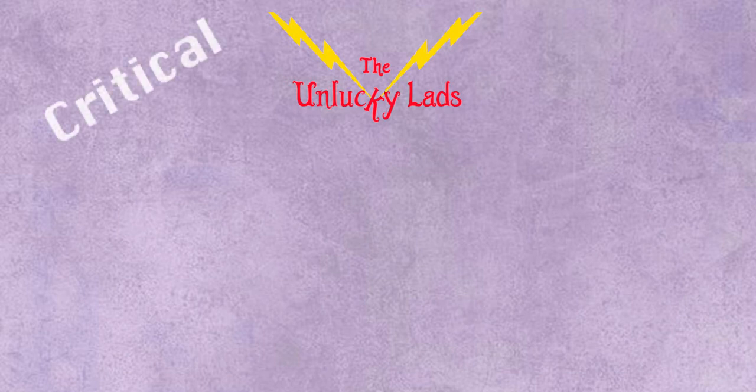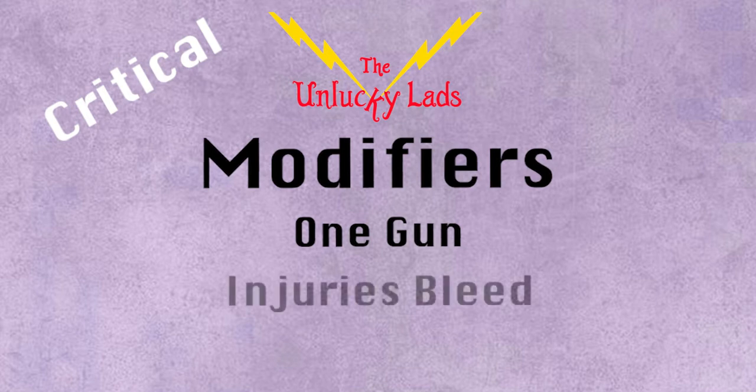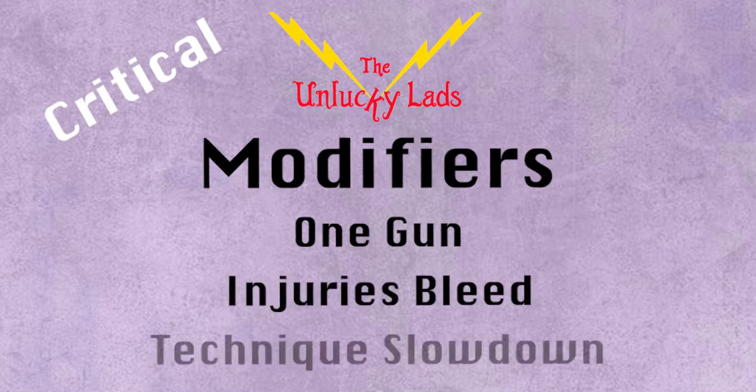Starting with Critical, the modifiers this week will be One Gun, Injuries Bleed, and Technique Slowdown.